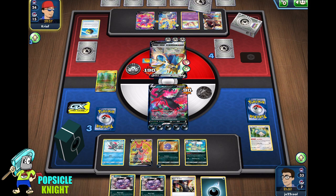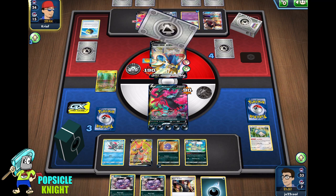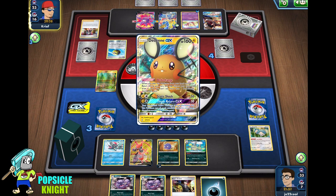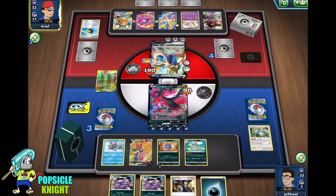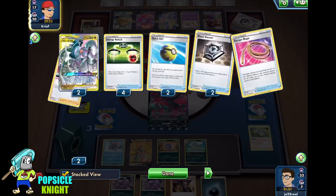The likelihood of us winning here — I mean, we're doing okay. We already took care of ADP. Now they're having a hard time energizing. They're probably looking for a Switch. They can switch into Crobat, retreat, and then attack with Zacian V again. But we can finish it off with Koffing.